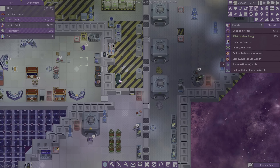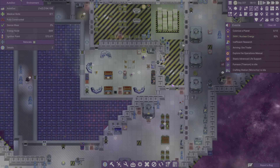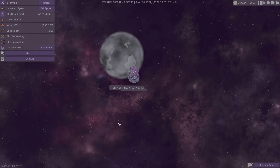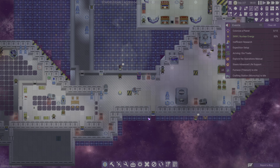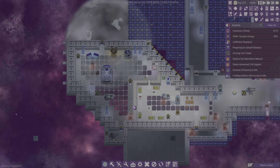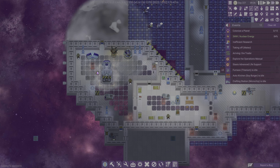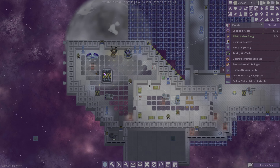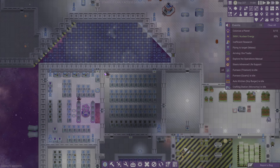We could build more treadmills but I don't think we see a lot of use out of that. I could have sworn we had an auto dock at some point too — I must have gotten it mixed up with the treadmill or destroyed it and forgot to rebuild it. Oh, we were supposed to launch the expedition — I totally forgot about that. Let's try again — everyone report to the shuttle for expedition duty. One, two, three, four. Excellent.